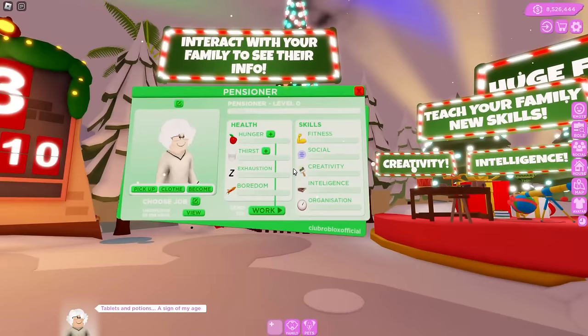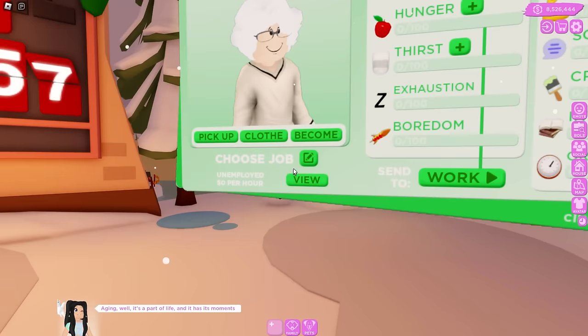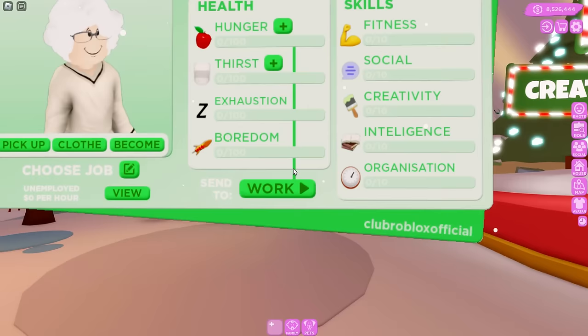We have the new interact with your family to see their info. You're going to be able to interact, have their pickup clothing and become options. You now have an option to choose their job and how much they earn per hour. You can view everything here, check out their health with their hunger, thirst, exhaustion, and boredom. You can also feed them and give them drinks, and choose to send them to work and check out their skills.